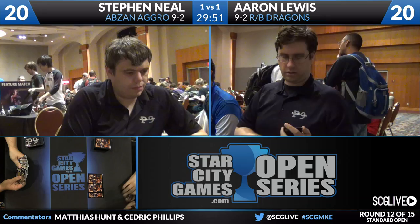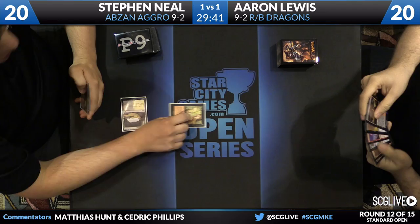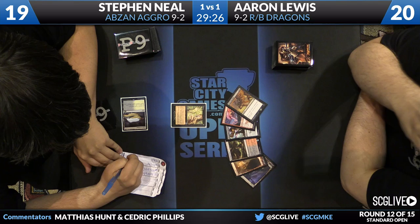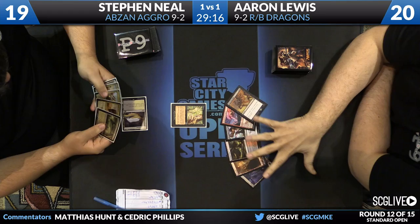Game 3 begins. Steven opens with a Duress and sees Foul-Tongue Invocation, Hero's Downfall, Thunderbreak Regent, and three lands in Aaron's hand. Aaron Lewis is on six cards on the draw, so both players have the same number. Steven takes the Foul-Tongue Invocation - it would only punish him if he draws Hangerback Walker. Temple of Silence for Neil, taking a look at the top card before consulting the hand.